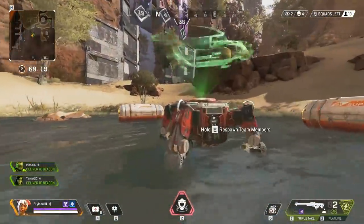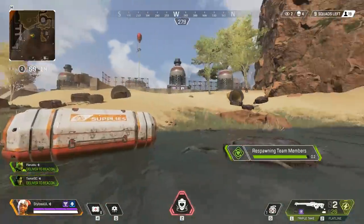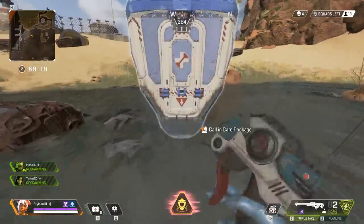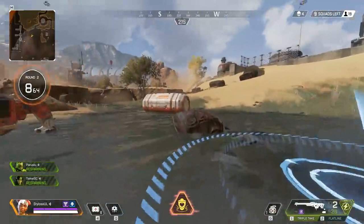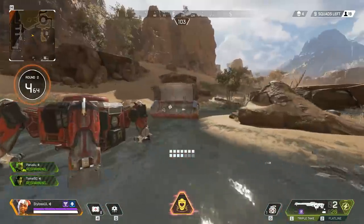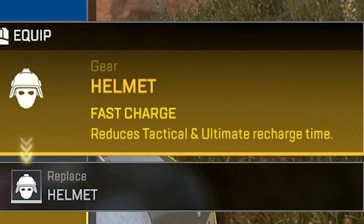I've killed an enemy squad and I've got the banners of both my teammates. I'm going to run back and respawn them. Notice you can actually look around while you're respawning — always do that to keep yourself safe. I've also saved my drop pod to use it as my team comes back into the game, because when you get brought back in from the beacon, you have no gear, so you need to re-equip.